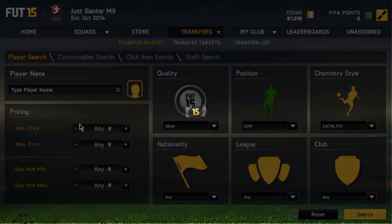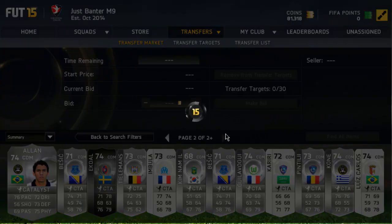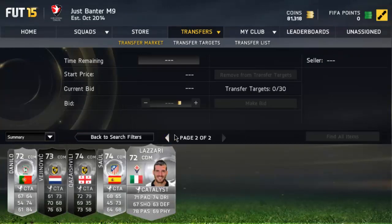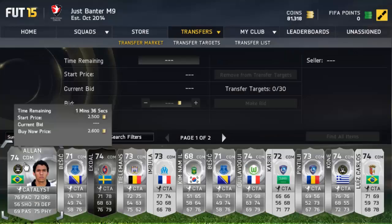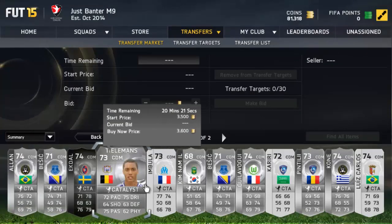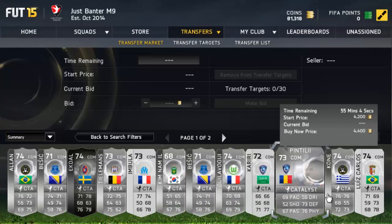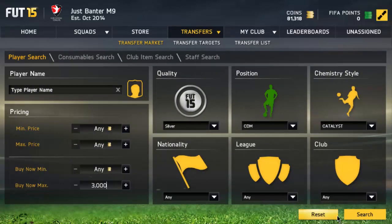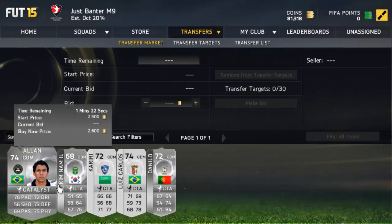After you've done that, just search. As you can see, you won't be getting too many players — just a little bit over a page. Basically what you're going to look at is cheap buy nows and good leagues. The players are actually a little expensive right now, so to make this easier, set the maximum buy now to 3,000 coins.